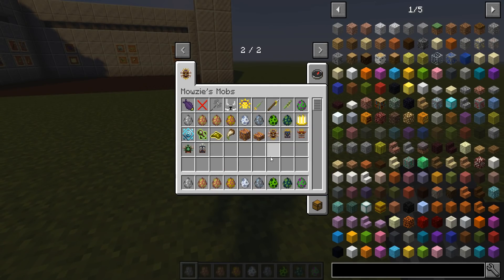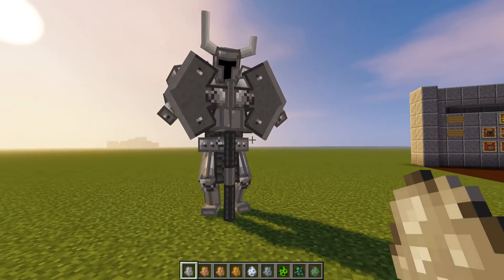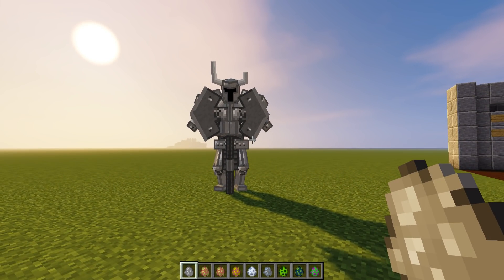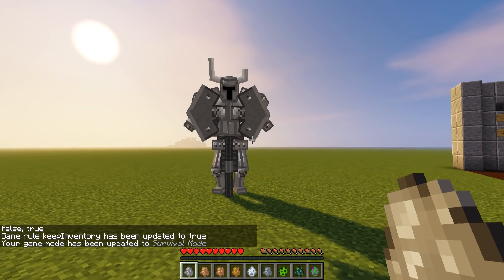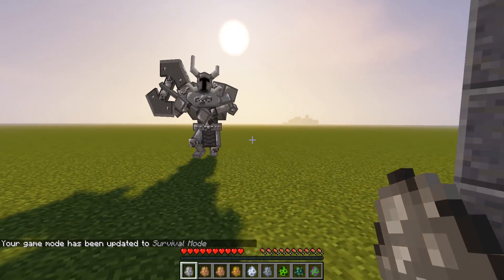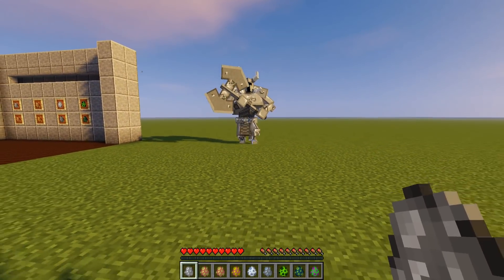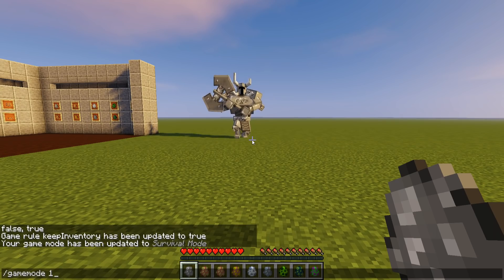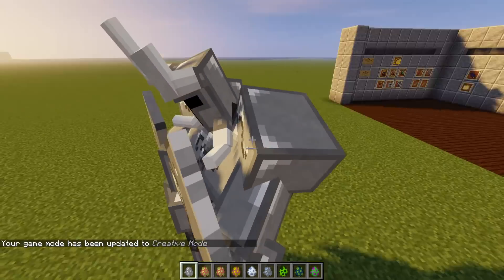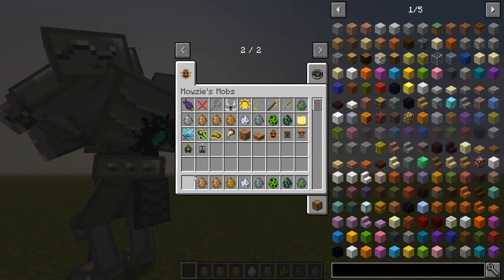I've never seen these mobs before — I haven't spawned them. This is the Rotnaut, and this guy is how you get the axe and the helmet. You have to kill him. Now you can't kill these guys easily — I don't know how to kill them. They take a special attack. They're hard to kill, that's all I've read. They go back to their spot when you leave them alone.